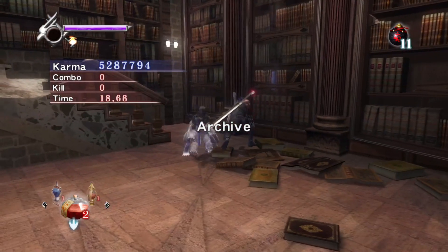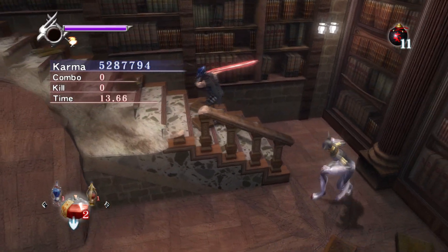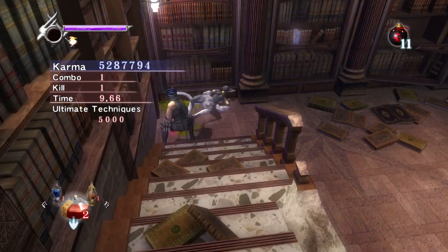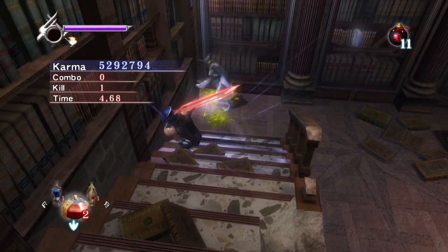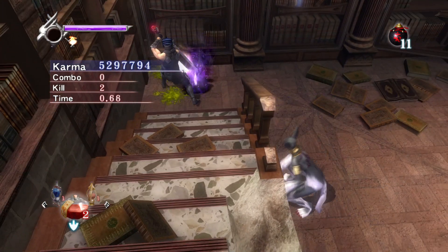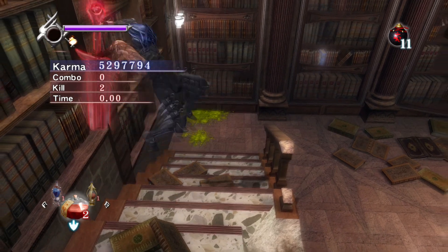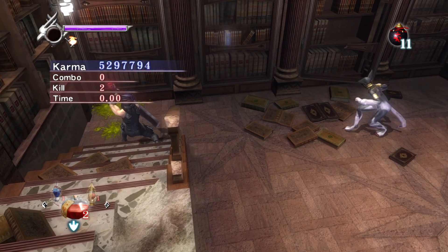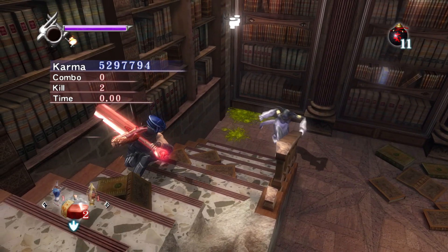We're gonna do those extra cat fights using the leashing on the stairs to UT them, which makes it really easy. We'll also get extra money, and because we don't have the UF yet, after doing those fights we're going to be leveling it up.